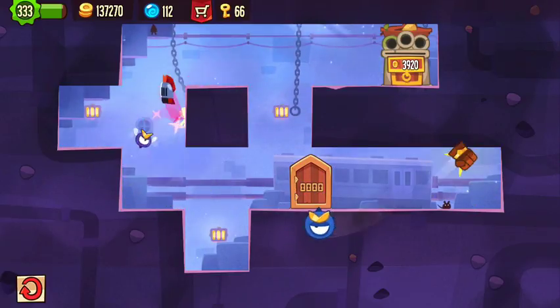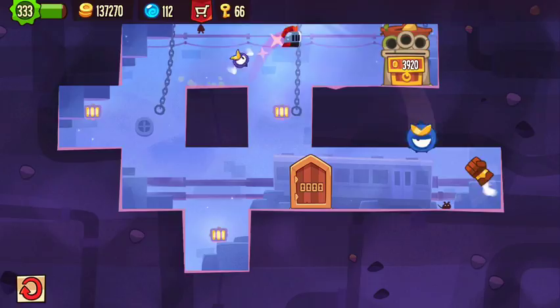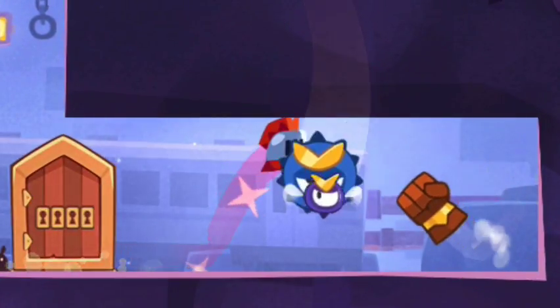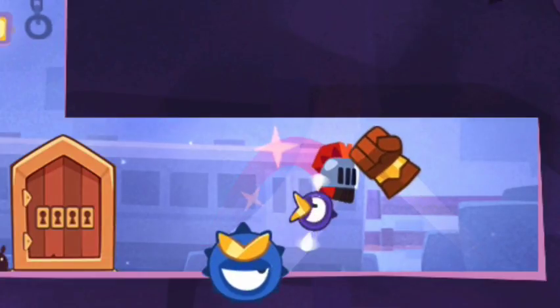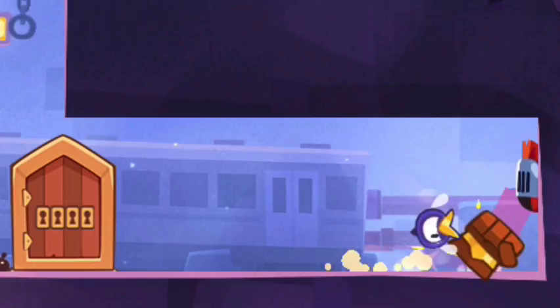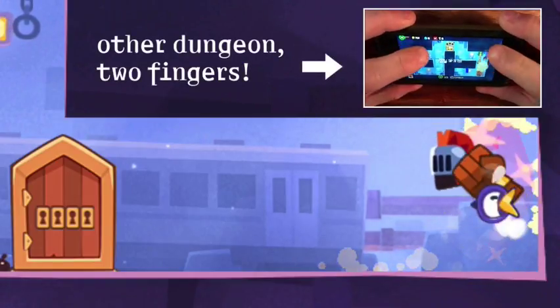Nonetheless, it's pretty good, and it took me quite a while to figure out the first jump. So you jump right there, past between everything basically. Then you jump again over there — do a quick double tap with two fingers. It's way easier if you use both hands.